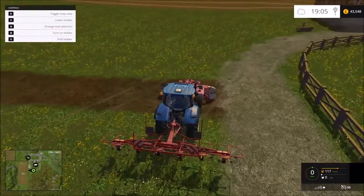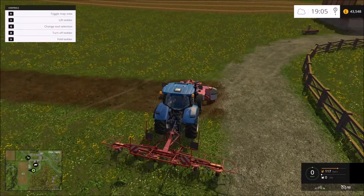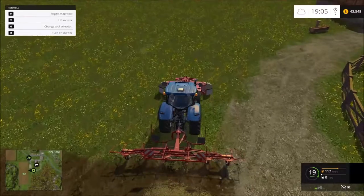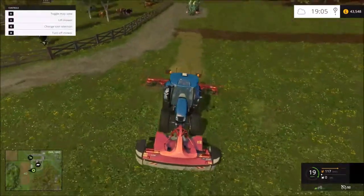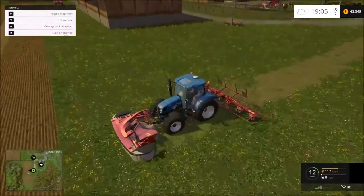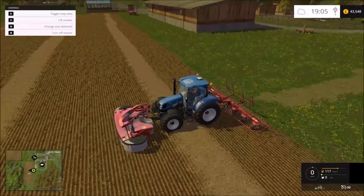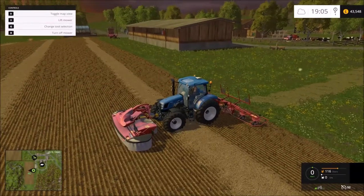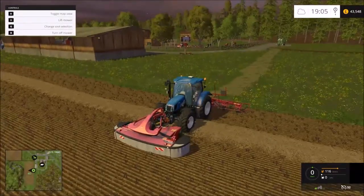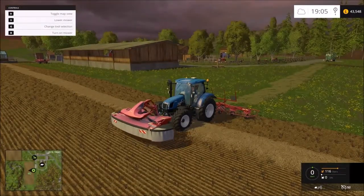Then you click G to switch between the different tools. So if I go back to the tedder I'll turn it on, go back to the mower, I'll turn it on. What I do to make it easier is I mow the grass and it automatically starts tipping it over, which turns it into dry grass — which is what you have to pick up to be able to use in the mixer. You can't just use fresh grass as far as I'm aware; you need to turn it into bales to be able to put it in the mixer.